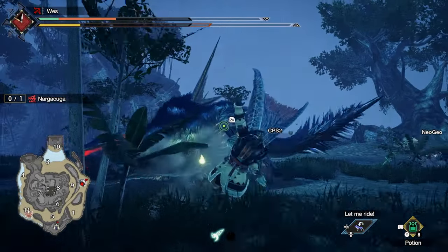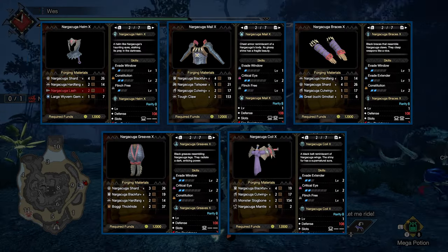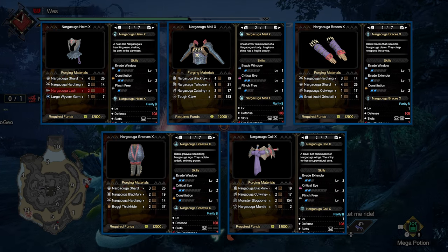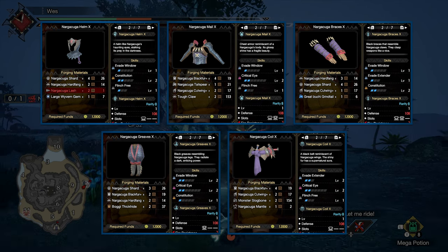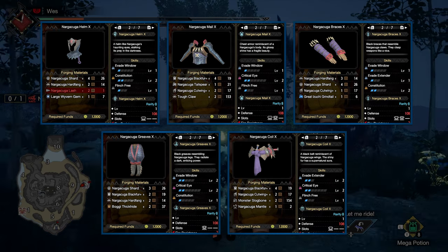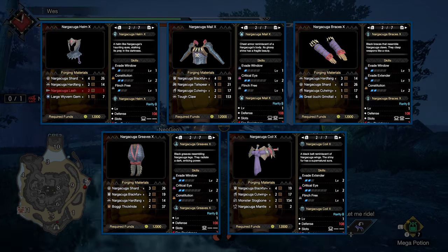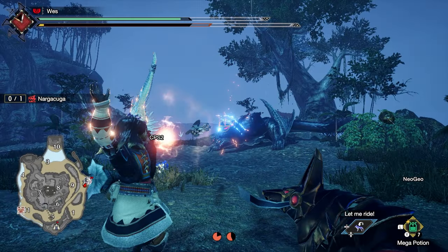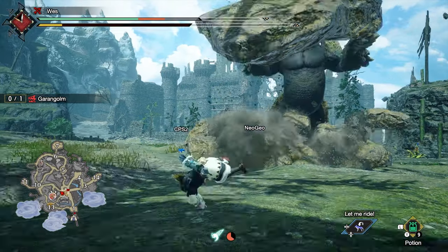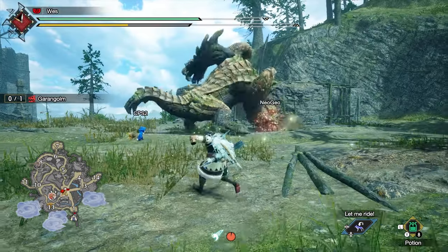Next, you should hunt Nargacuga for two reasons. First, you can upgrade the Flying Kadachi Striker Bow to the Thundering Strike Bow using Nargacuga materials — definitely start with this upgrade. Then, if you wish, Nargacuga's full set is a very strong bow set if you want a simple one-stop shop. You can forge the Nargacuga Helm X, Nargacuga Mail X, Nargacuga Braces X, Nargacuga Coil X, and Nargacuga Greaves X. This will give you a reasonable balance of Constitution, Evade Window, Evade Extender, and Critical Eye. You can gem in Stamina Surge and get some 4-shot Jewels in as well — it does require a rare mantle, but you'll get lots of use out of this set. Finally, just do 'A Tale of Two Titans' to hunt Garangolm and a Somnacanth because, well, it's easy.